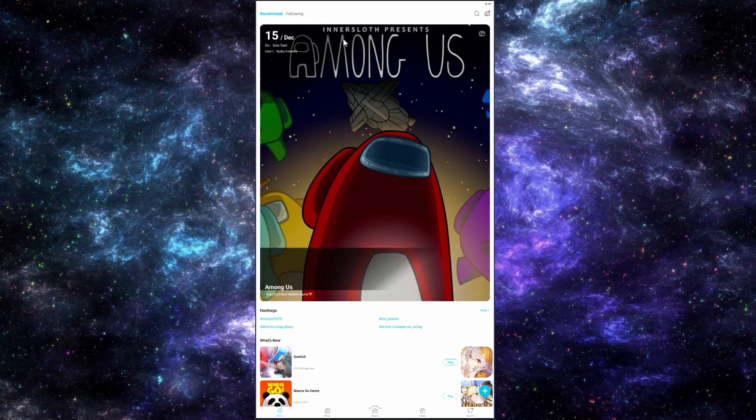Once you're done installing and setting up your QApp, your screen should look like this. Before we go any further, I want to say that in the description I'm going to put the link to the QApp download so it can save you the hassle of searching it up.